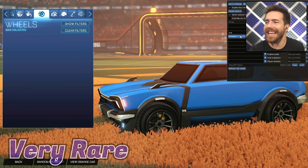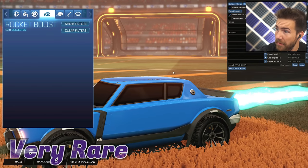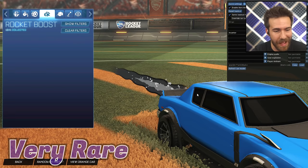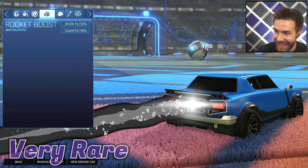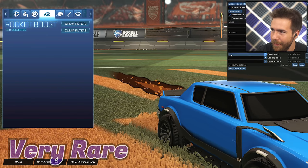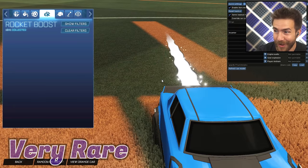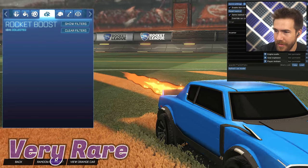Now we have the Incantor boost — this is a Very Rare as well. It's pretty cool, not the worst thing ever. Kind of annoying sounding but look how it looks — pretty sick, this is kind of fun. In Sienna, old bolt, forest green, titanium white — wow, that's pretty clean. Orange looks really nice too.